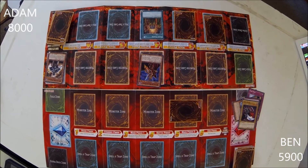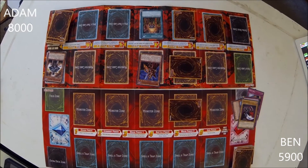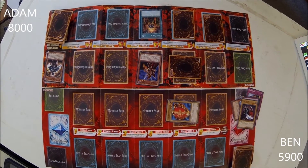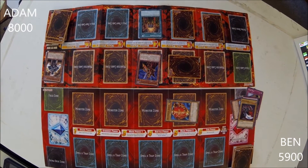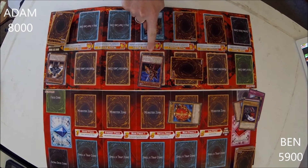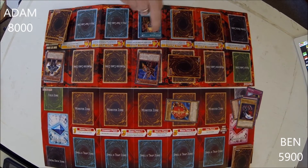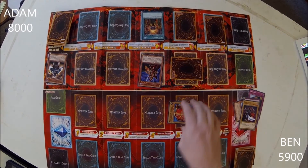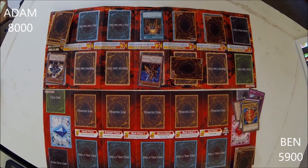I draw. I play a card face down in defense mode and I will attack your face down card with Breaker the Magical Warrior. He's got 1,600, but the spell counter he gets makes him gain 300, so he lost that bonus. So I destroy Millennium Shield. And now I end my turn.